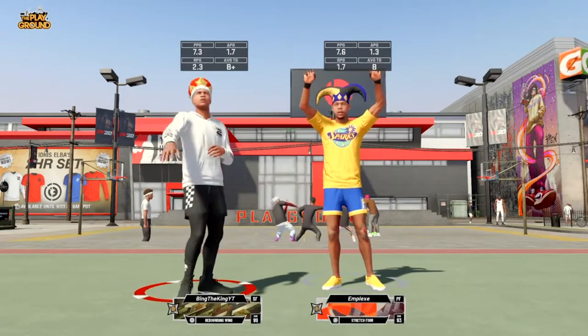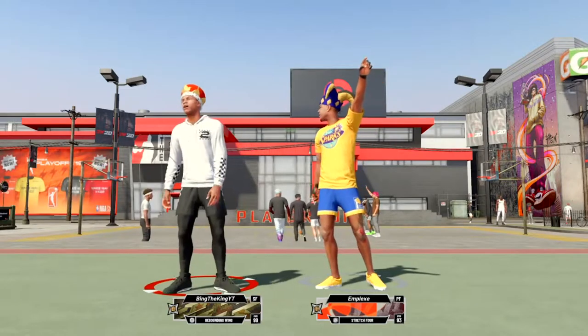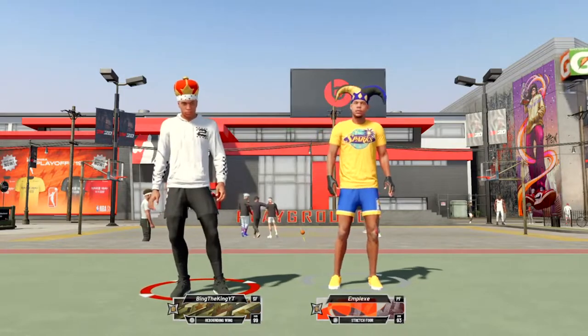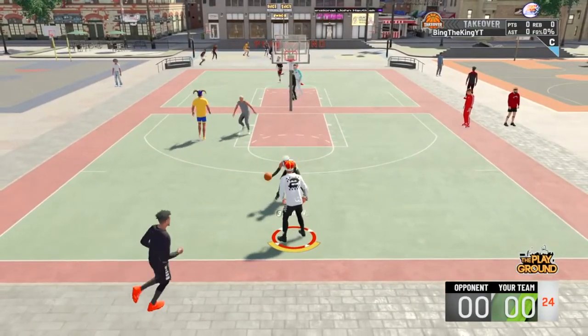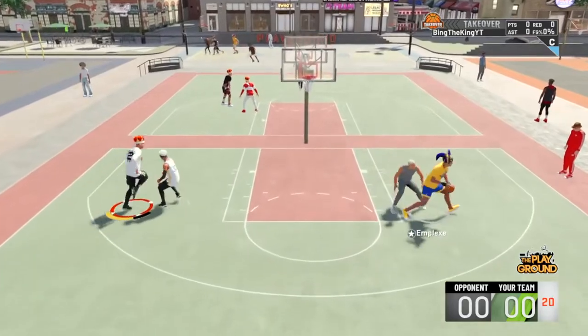This is the gameplay I chose. As you can see: all-star 2 rebounding, 99 overall, with my boy — all-star 1 stretch for 93 overall. We would be higher rep but we can only play at park, we can't play pro-am, and the rep in park is slow. I've been all-star 2 for days and I'm still at like 10%, and we go on big win streaks. That's crazy.